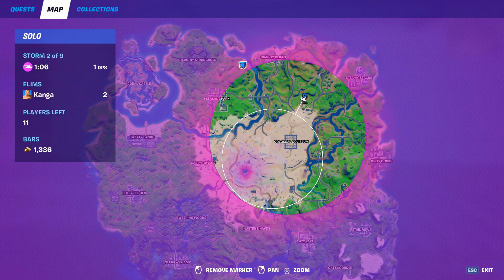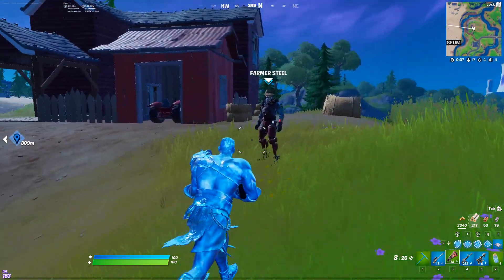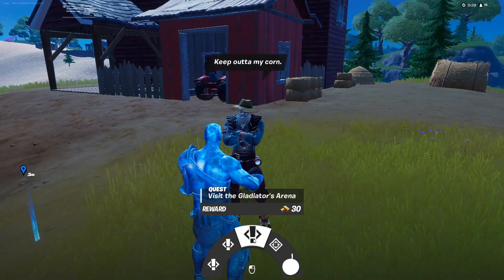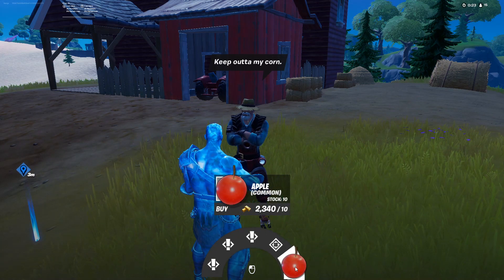Sunflower can be found at the orchard here on the map. She has three quests and you can also buy cabbages from her for 10 gold each. Farmer Steel has one spawn location and that is this farmhouse northeast of Colossal Colosseum. He'll give you three different quests, you can also get a bounty from him, and you can buy 10 apples for 10 gold each.